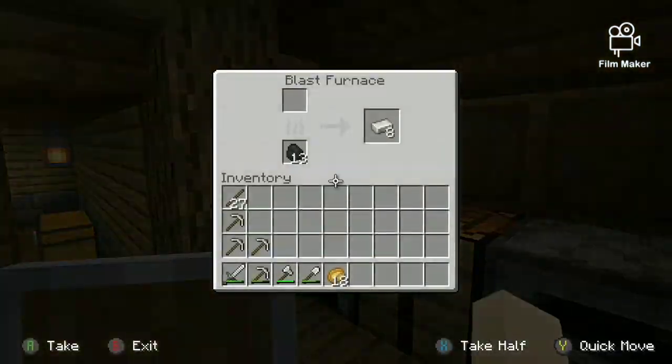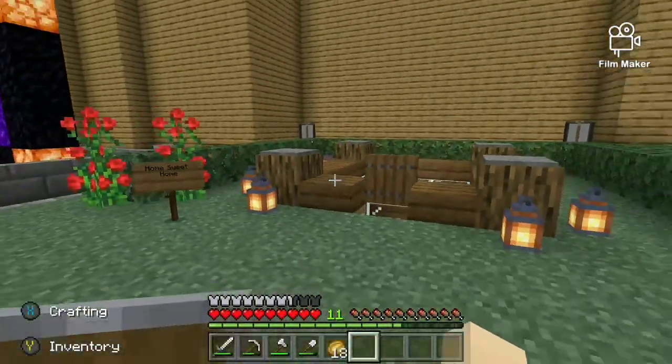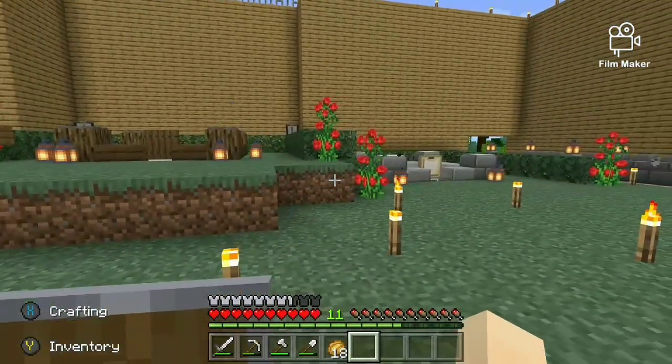That's where you can smelt ores and stuff. And then my house — what it looks like from the outside.